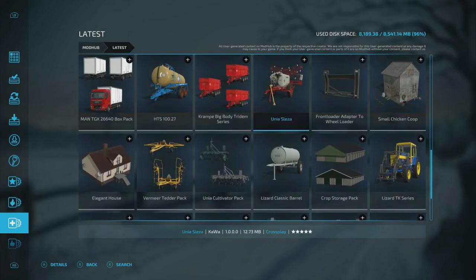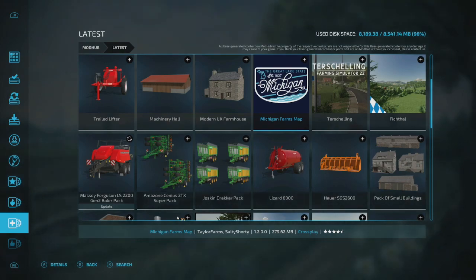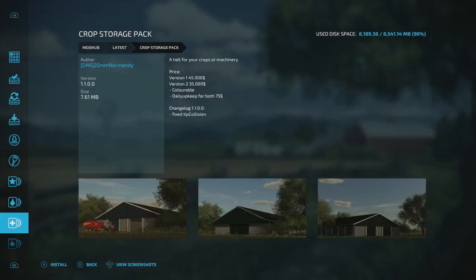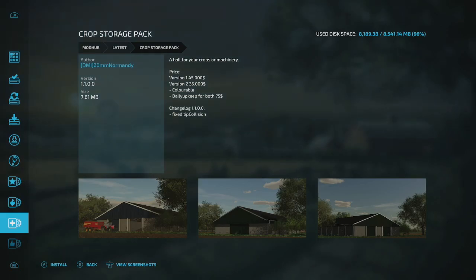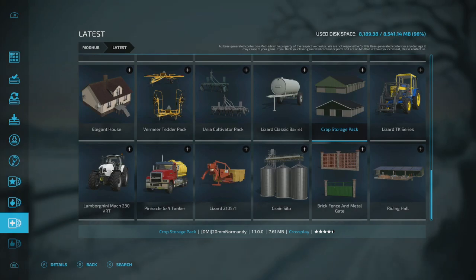The Oracle BK 150 bail grabber is ready for an update if you have it. The Crop Storage Pack by DMI 20 — Normandy made this — has a changelog fix for tip collision, so it's ready for an update. I believe that should do it for the first batch of updates.